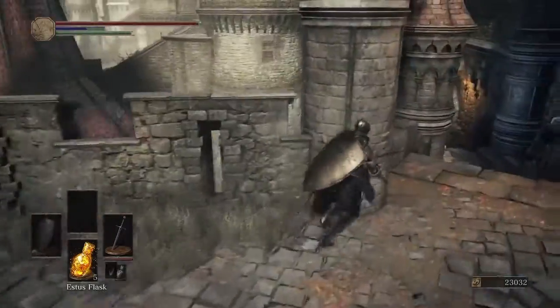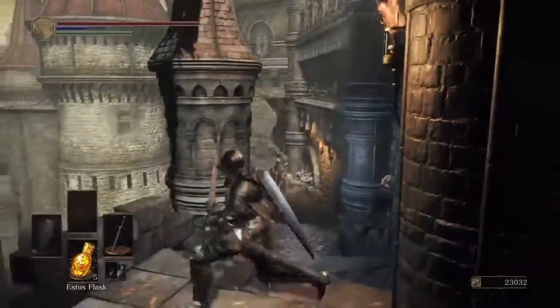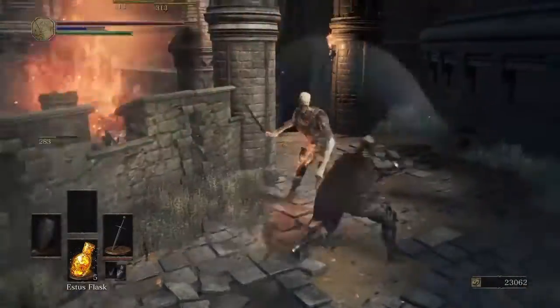Right here, sometimes you can just stand up here and it will upset the dragon. Sometimes you can go in this corner, but most of the time what you're going to have to do is come down onto this bridge area, and then when you run back he will burn those guys.